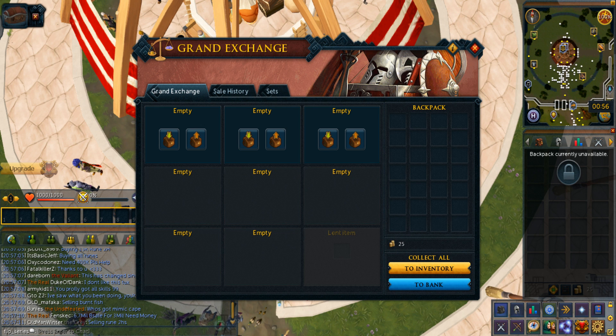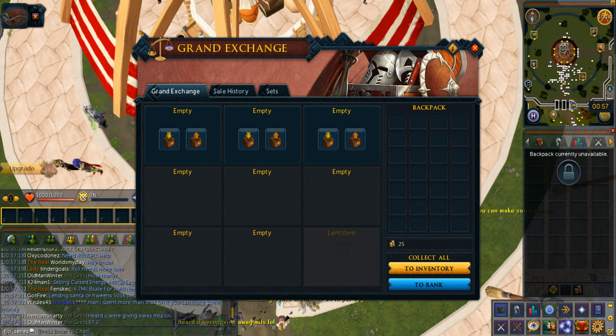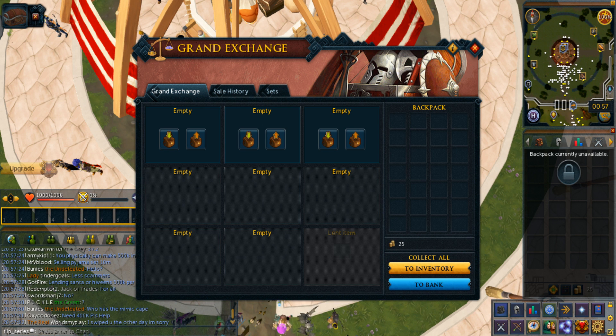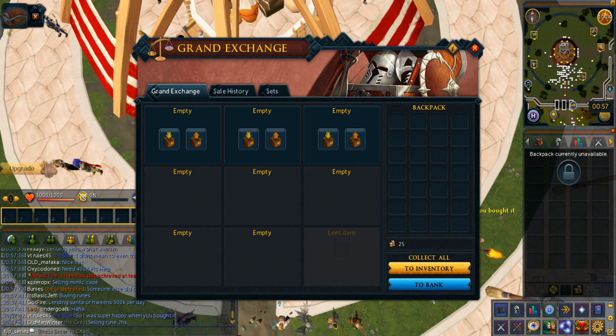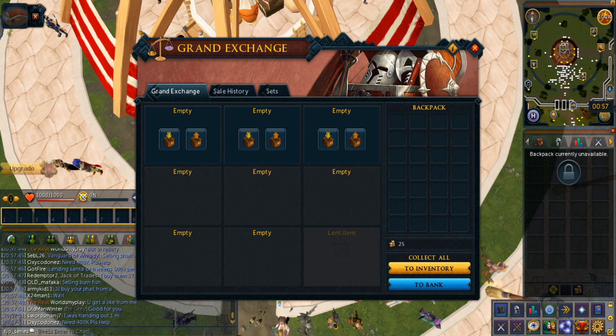In conclusion, 1 GP obviously isn't enough to flip at all, but the rules are the rules. It took an insanely long time to buy and sell each item, as the only free-to-play item that buys for 1 GP is an empty vial. Some of you might compare this to a friend doing something similar in OSRS, but the GE was quite new when he did that and low-trade-volume items had higher margins back then. I couldn't really think of any items with this low a trade volume. Expect an episode every week or so for this series — thanks for watching and I hope to see you next episode.